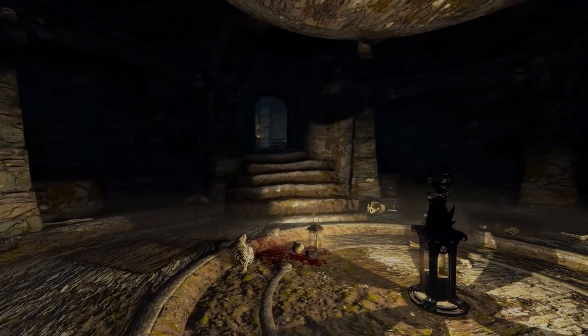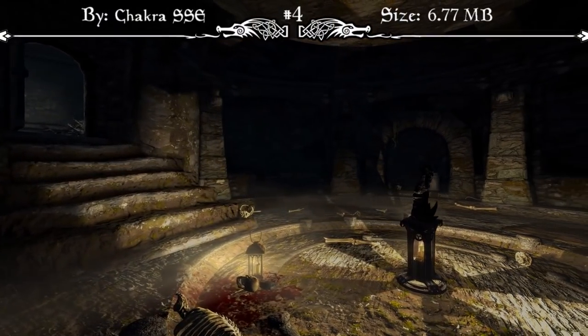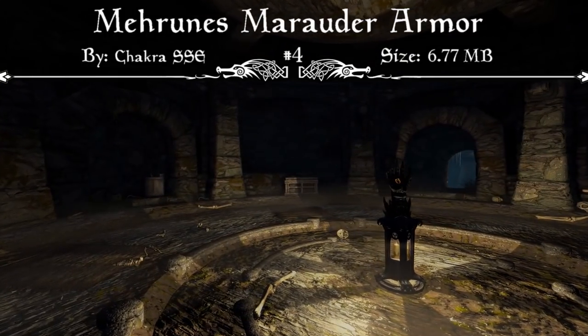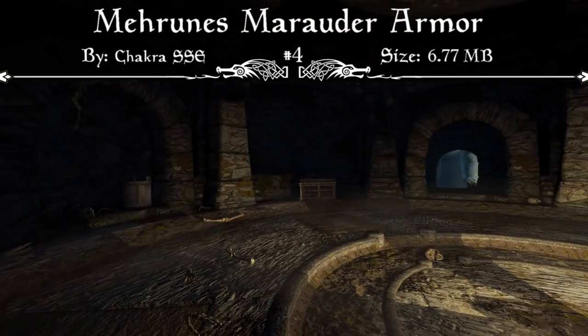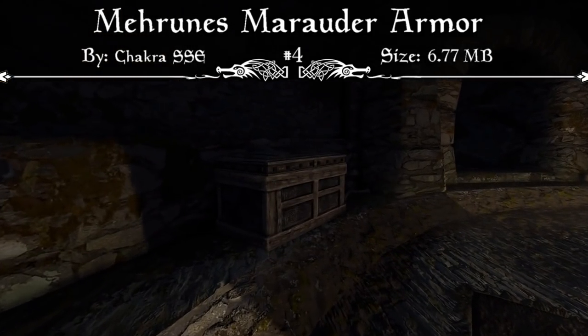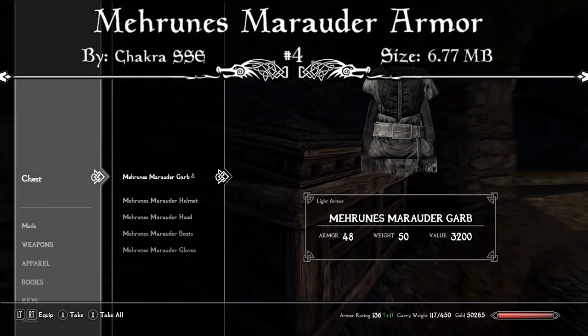Coming in at our number 4 spot, we have a brand new badass armor set called Mayroon's Marauder Armor. This mod adds a full standalone light armor set to Skyrim, deserving for any pirate who is in touch with evil forces. It's rumored that some pirates across the Sea of Ghosts pray not only to the Divines, but to the Daedric forces as well.